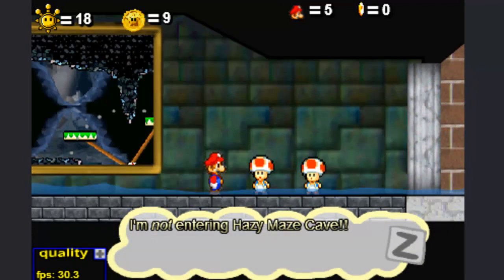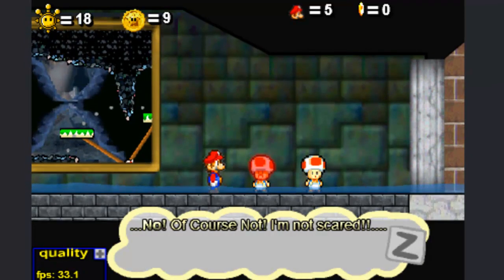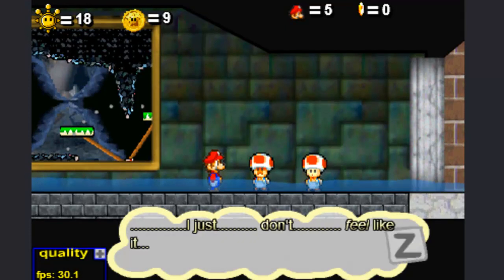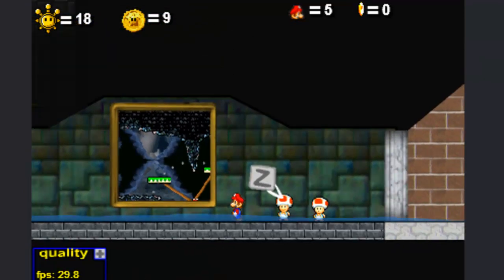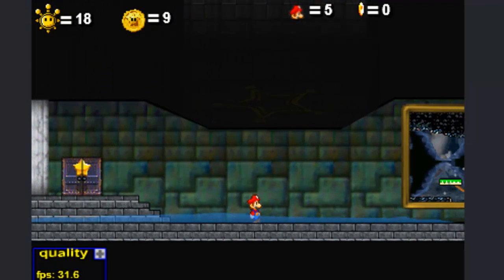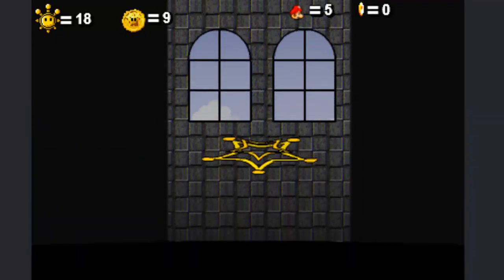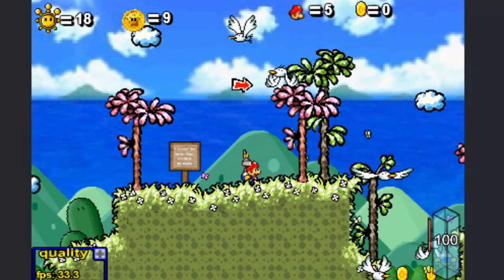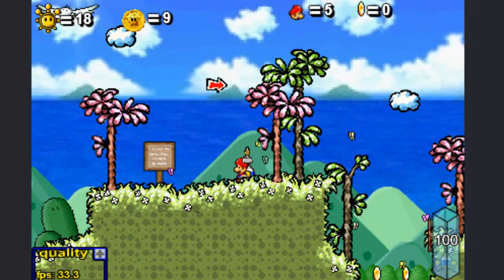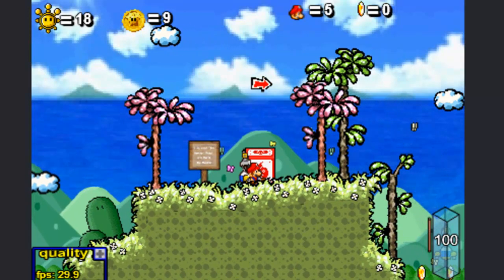I'm not entering Hazy May's cave. No, of course not. I'm not scared — I just don't feel like it. Sure, yeah, mm-hmm. I'm not actually going into Hazy May's cave either. I tried looking for a door, but you see this way up here? This is pretty obviously a Sling Star we can take. We're going to go in and take those up to the Castle Secret Star — Secret of the Sky. There are many secrets in this game.